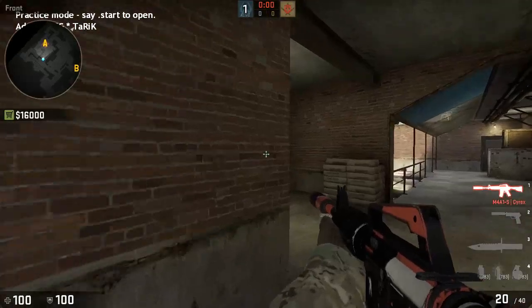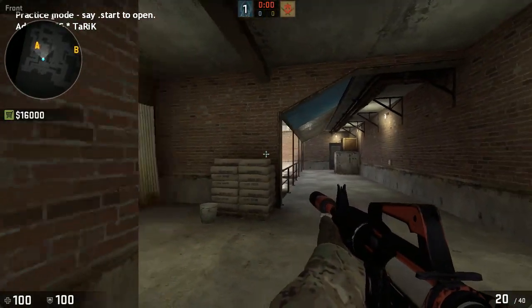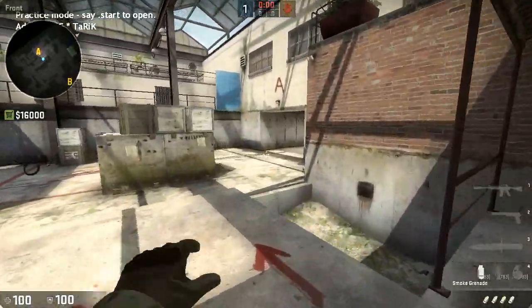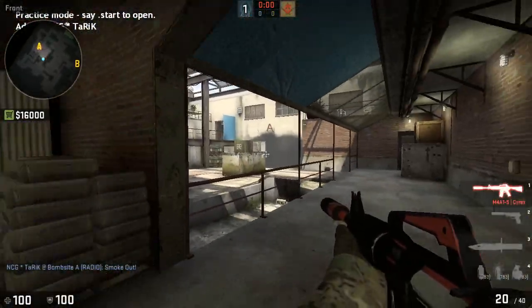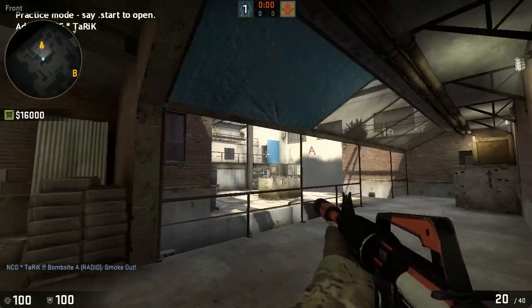Once you get past him, clear out bucket over here — it could be a guy sitting in this corner. At that point, you should definitely have spawn smoked off so you don't have to worry about it, otherwise it's going to be really hard to take the sight. After you clear this corner, come out wide and get ready for a guy sitting here.